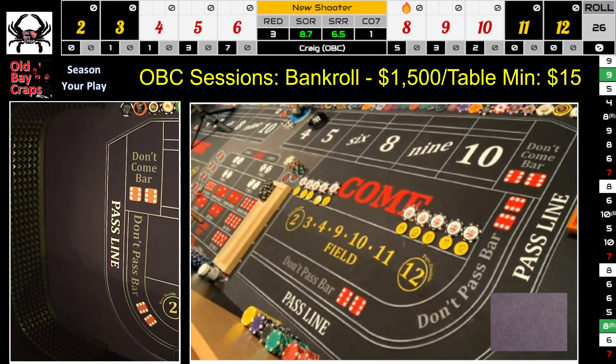Our new bankroll is going to be $244, because we're at least going home with what we brought. We tried being aggressive a couple of times, had some good rolls and not-so-good rolls, but we made enough to still play on a $15 table. Same startup: $20 pass, ATS for $5-5-5, and a $15 world bet. We're all set for the come-out.